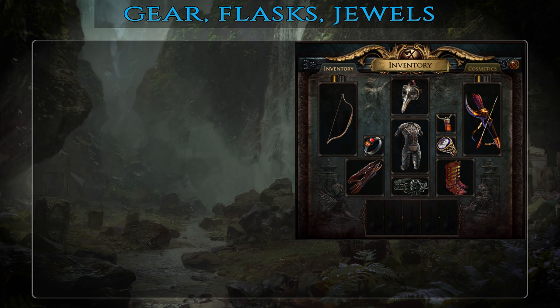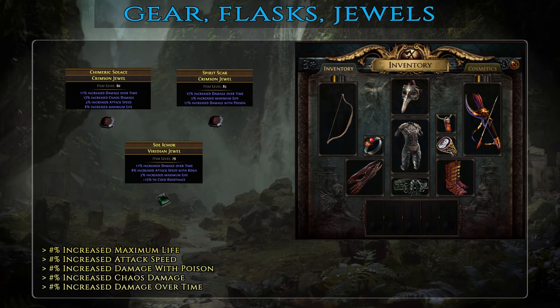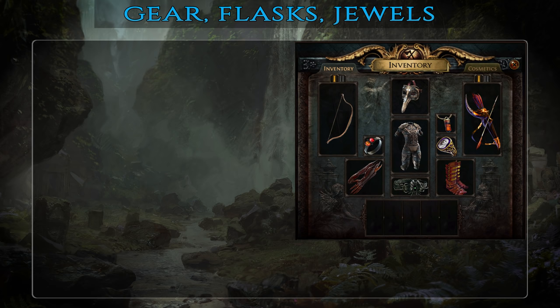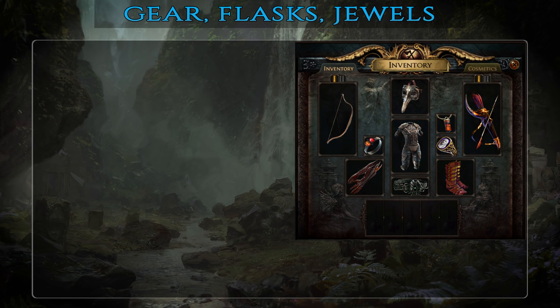With the regular gear out of the way it's time to have a quick look at jewels. With the proposed passive tree you should have up to 3 sockets if you're using a Stygian Vise belt. I would recommend using just a single abyss jewel and the most important affix to look for is chance to blind on hit. Blinded enemies have a high chance of missing their attacks, effectively boosting your evasion. With so many projectiles and high attack speed everything that survives more than one hit will be permanently blind. Other good affixes are maximum life, increased damage over time while wielding a two-handed weapon, or flat chaos damage. Mid-tier jewels should ideally have some percentage increased max life and at least two damage affixes such as attack speed, increased damage with poison, increased damage over time or increased chaos damage. The best-in-slot jewel is the usual suspect – a Watcher's Eye with increased attack speed while affected by Precision. And finally, let's talk about flasks.